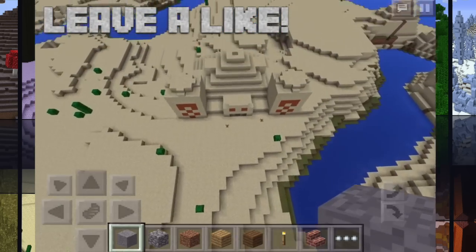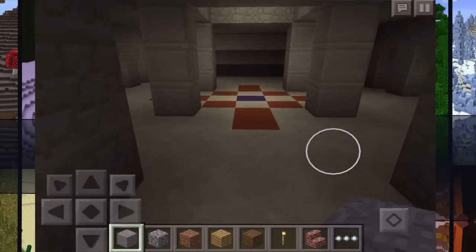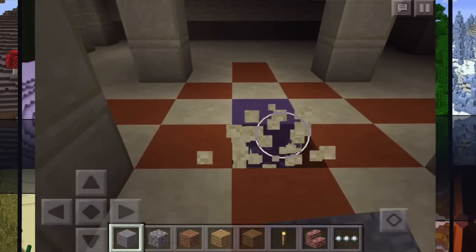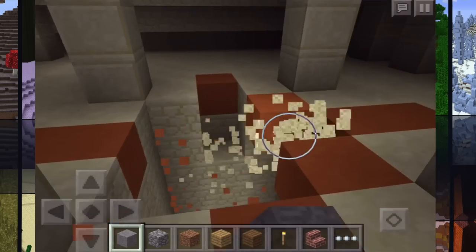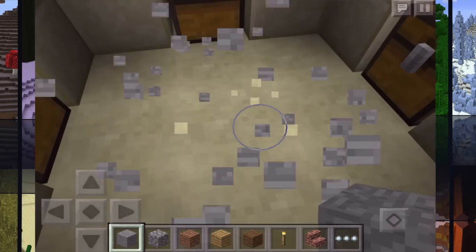First we're going to check out what this sand temple has in store for us. So let's dig open the entrance, bust into here, we'll get some light, bust all this open, and jump down here. We don't want to land on that — get that out of the way.